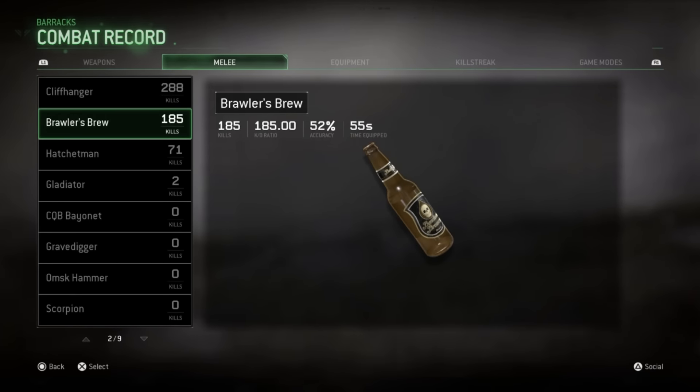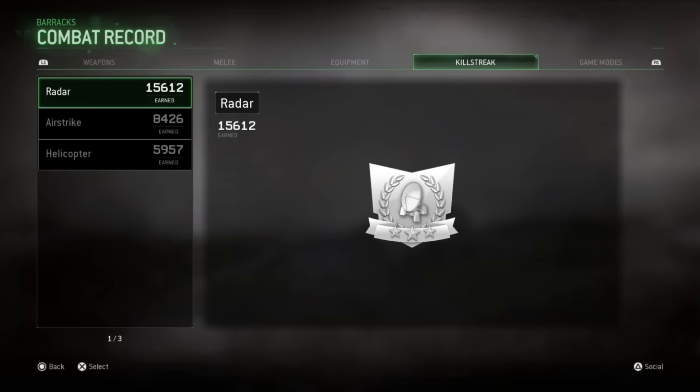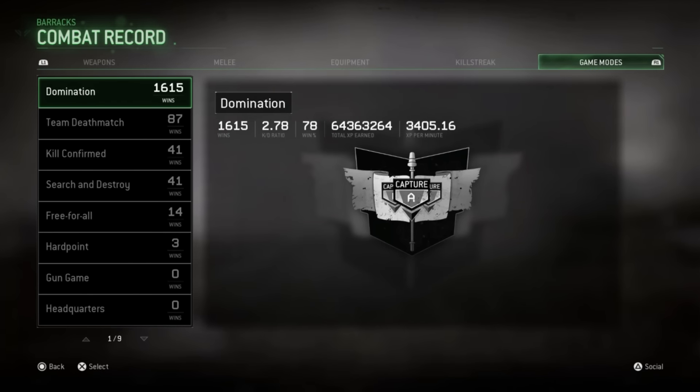For melee kills we have the Cliffhanger and the Blower's Brew. After that we have 28,000 frag grenades used. For killstreaks: 15,000 radars, 8,000 air strikes, and almost 6,000 helicopters.